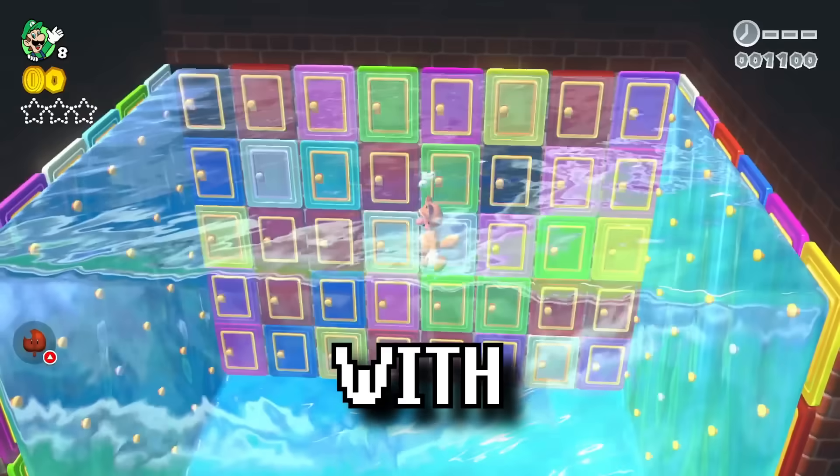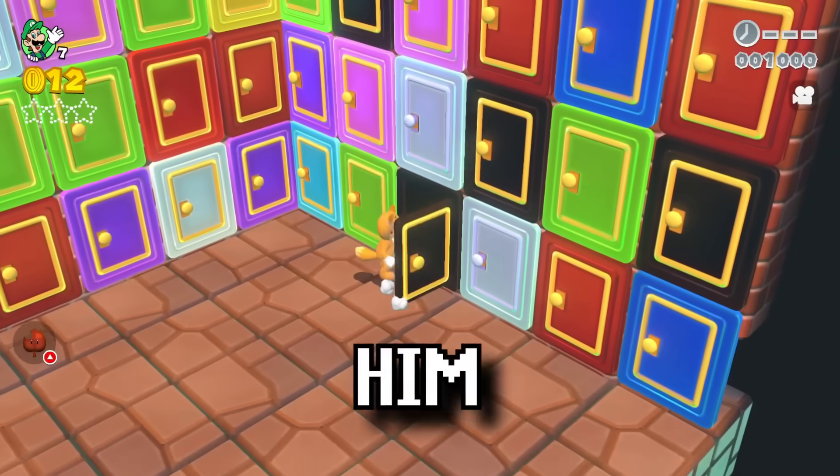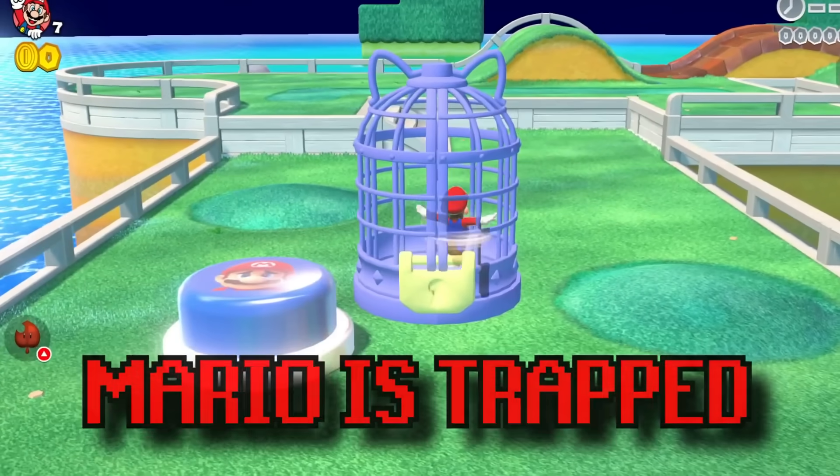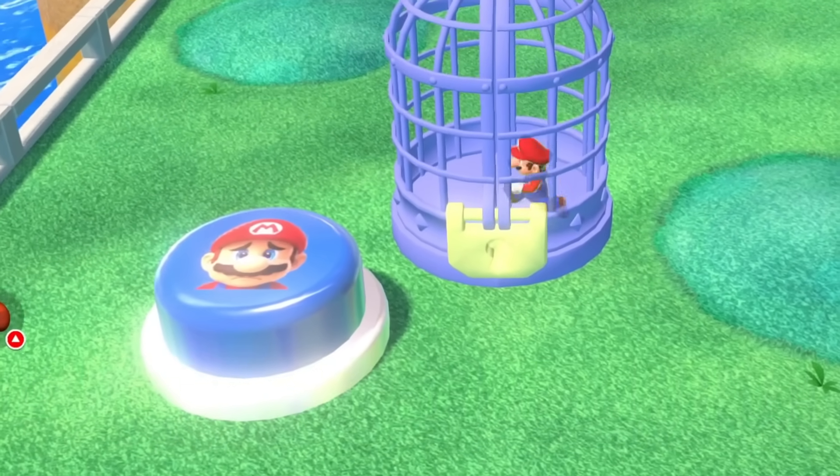Luigi is trapped in a room with exactly 100 mystery doors, but only one will let him escape. Mario is trapped right now, and Luigi has to find the one secret exit that will let him save Mario.